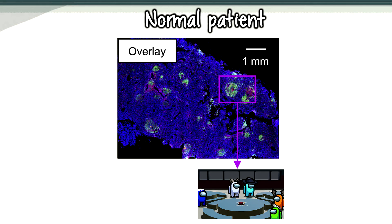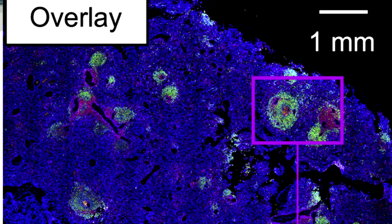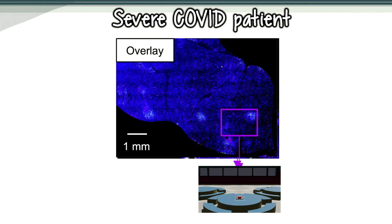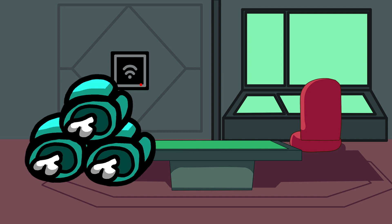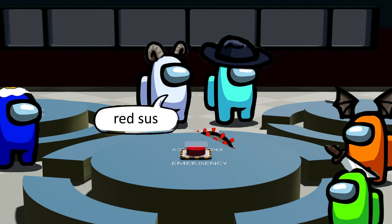For example, here's a rare photo from your internal meeting rooms. You can see the green blobs here, which are the normal ongoing meetings — and since this is a normal patient, everything is going pretty smoothly. But here, this is a case of severe COVID. As you can see, there's nothing productive going on, and this leads to pretty bad outcomes. Fortunately, we only see this in about 20% of hospitalized patients.